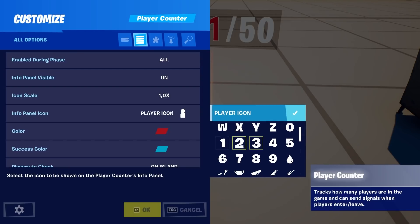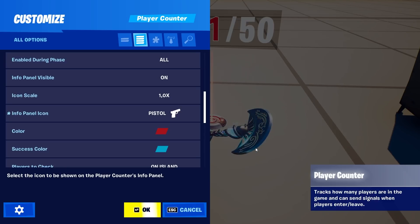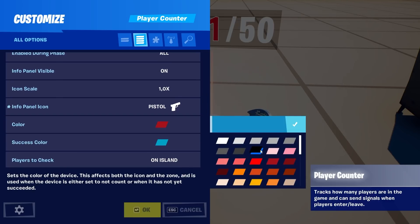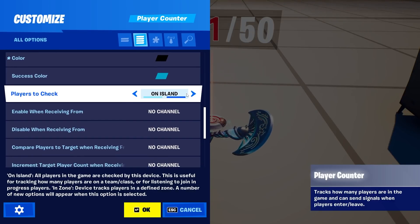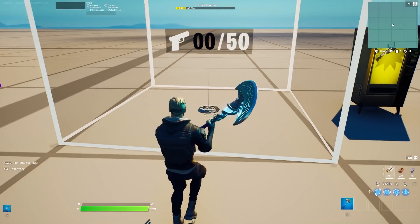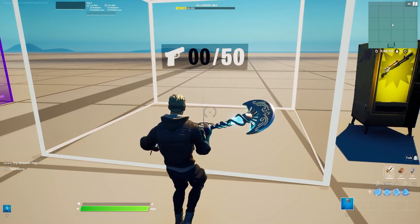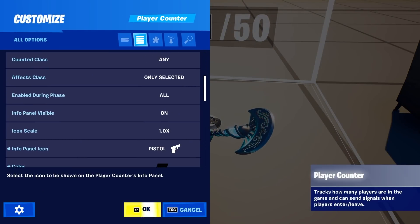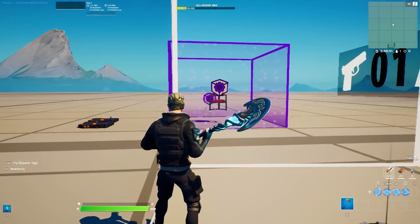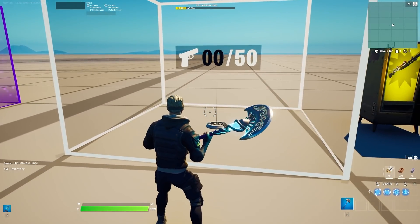You can even change the icon. This is a new system that a few devices now have — you can use a pistol icon here and change the color. It is such an amazing device and I didn't expect it at all. You can even set a zone, so if you just want players to be counted in a particular zone, you can see it works perfectly fine. These two are definitely among my favorite new devices.